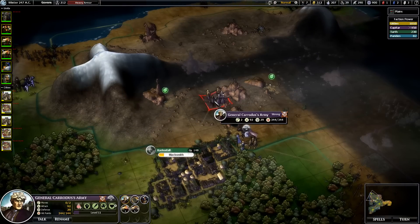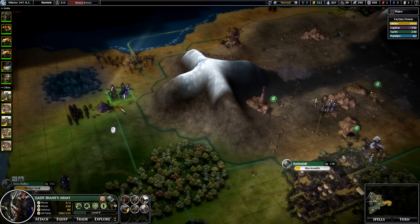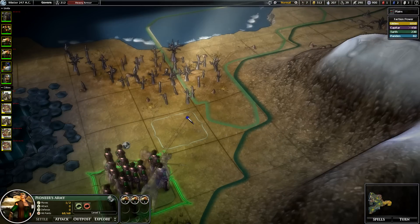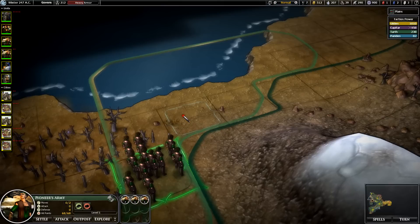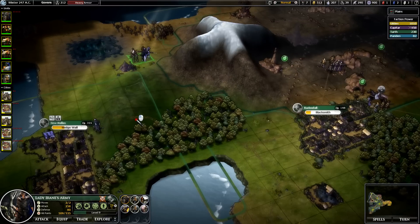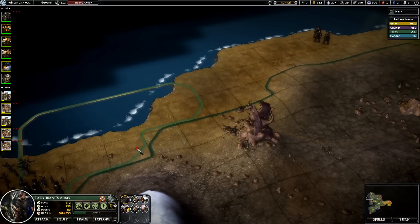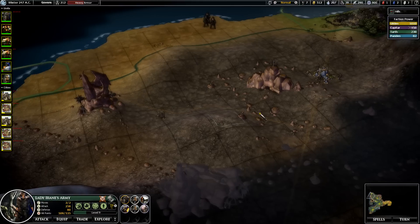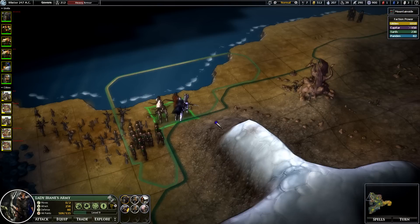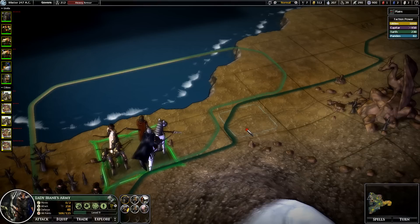He's coming back to coordinate an attack on Roddenfall, which is the proper strategic move, but it's going to cost him. It's so funny that you can do that if you're paying attention, but if you just allow the pathing to do it, it really doesn't work. Is this still my territory? Wait, that looks weird. Oh, this is wildland territory that's dark green — that was confusing.